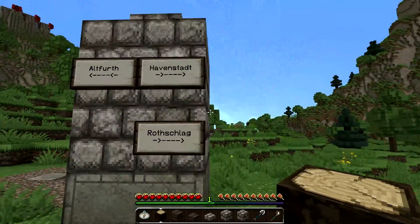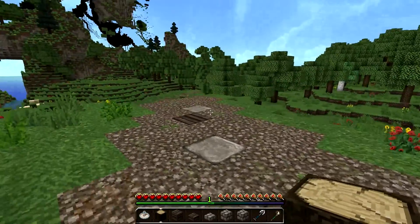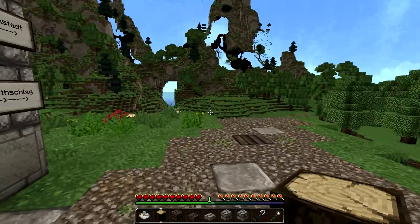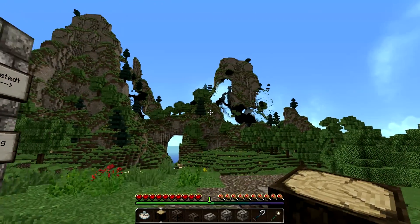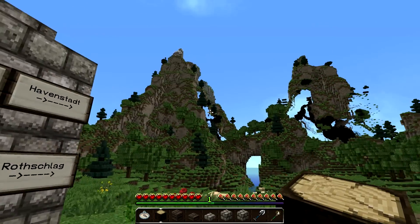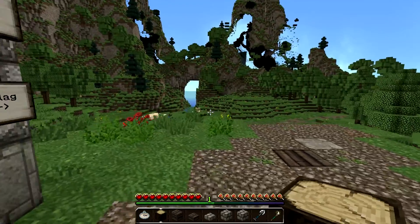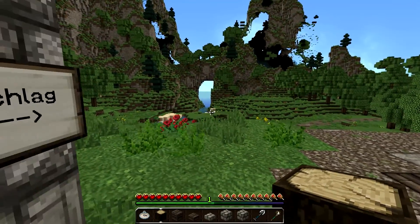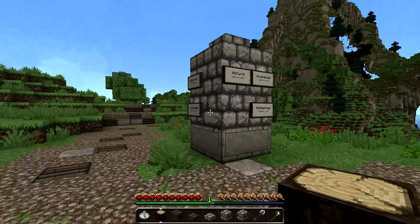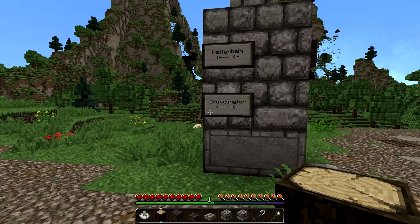If you follow this way, it leads to Havenstadt and also to Rotschlag — that's some way around Altfort so you don't have to cross the village. Over there you can see some interesting mountains, loading a bit slowly, and there's also some mystical water flow. You'd have to discover where it ends, but for today we follow this way up to Gravelington.